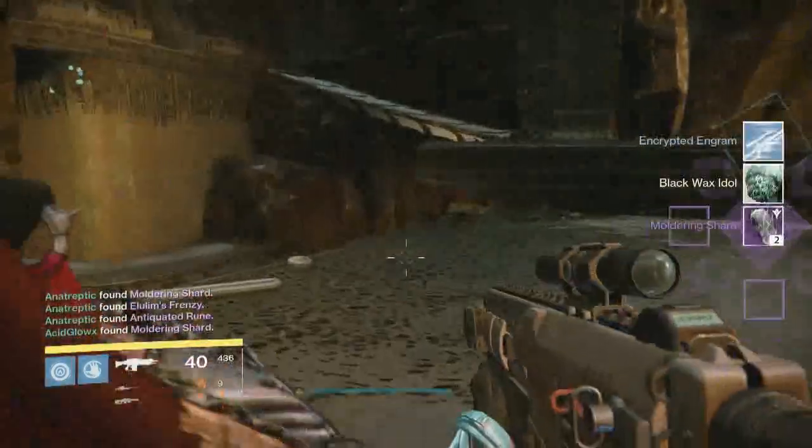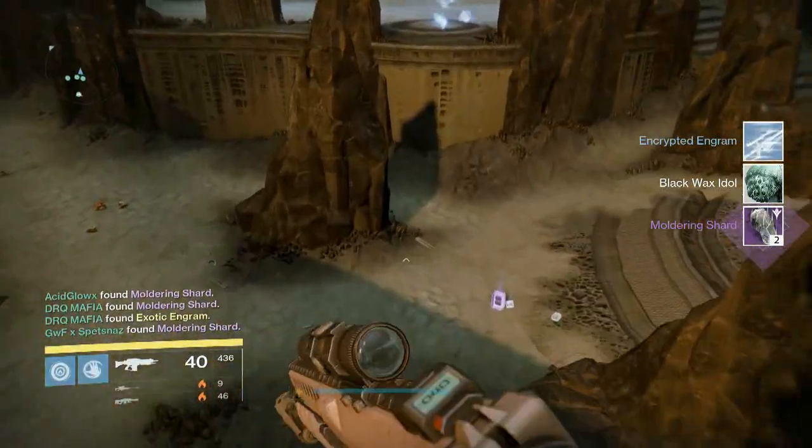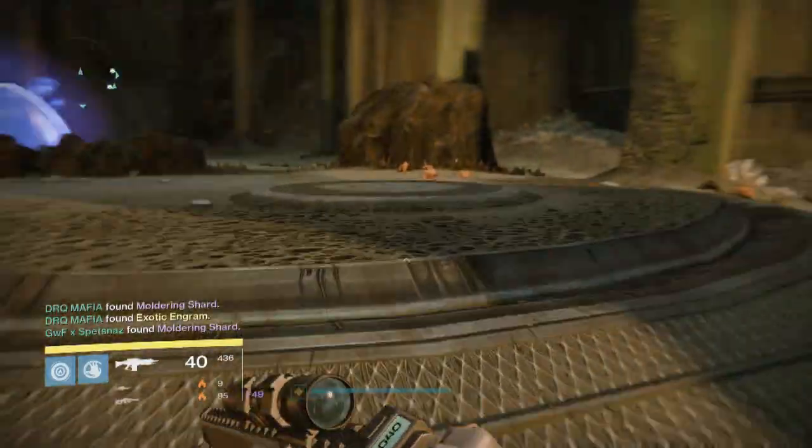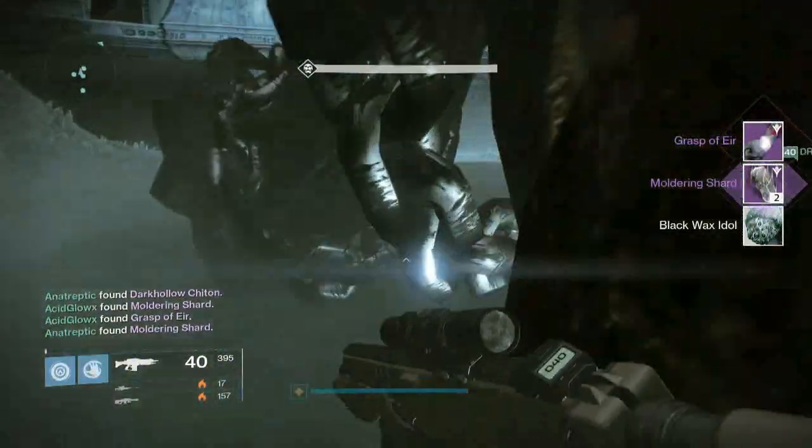Moving on to the War Priest, I didn't get anything from him because I just got moldering shards. Why are moldering shards even a drop in hard mode? I don't get it — they're useless.